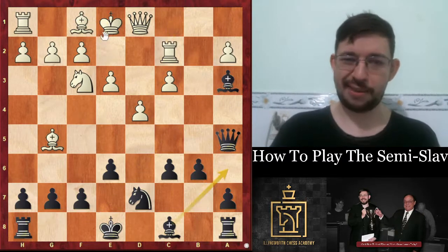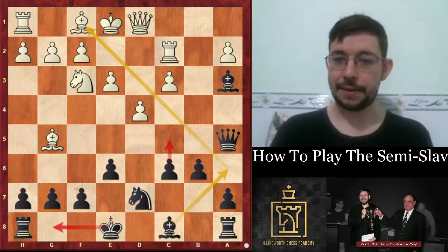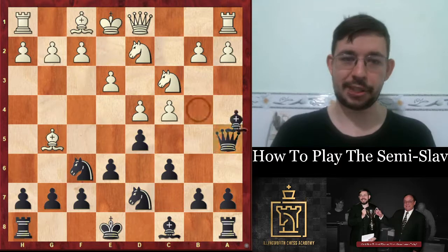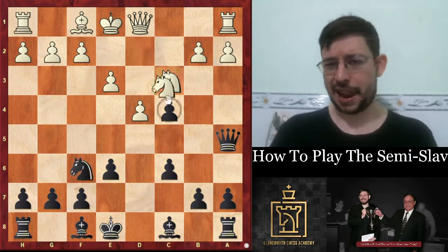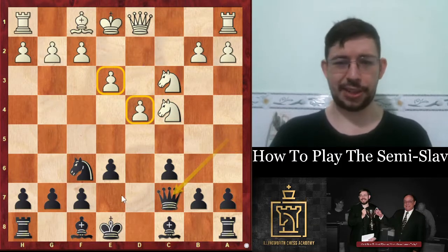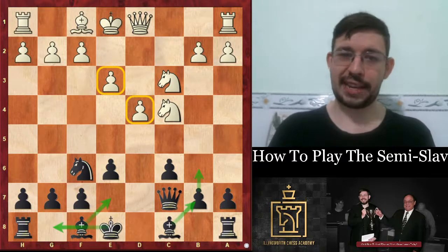Trade off your bad bishop, and once you trade it off after c5, you're generally going to be able to equalize without a huge amount of struggle. If white goes bishop b4, you know black is very solid. Or if you want to force off the bishop pair, you can also go dxc4, hitting the bishop from afar. White's got a tiny edge with the extra space but with the bishop pair, black is very solid.